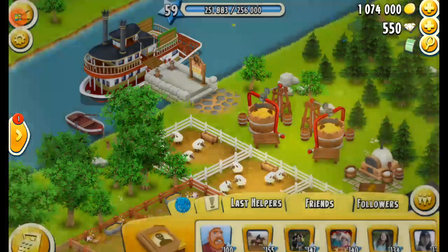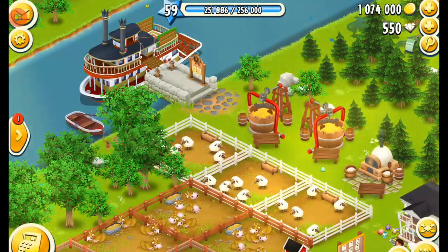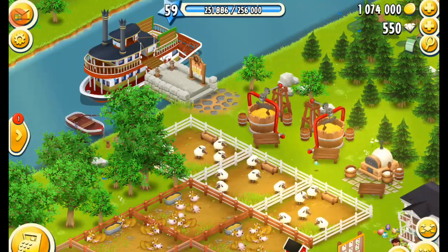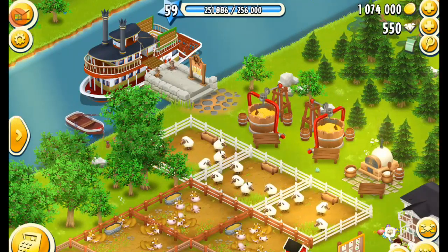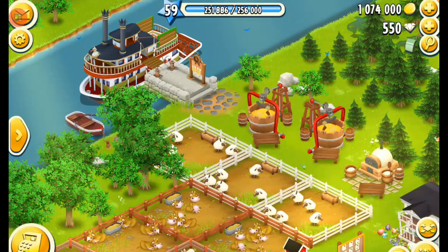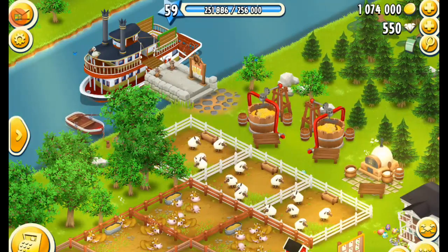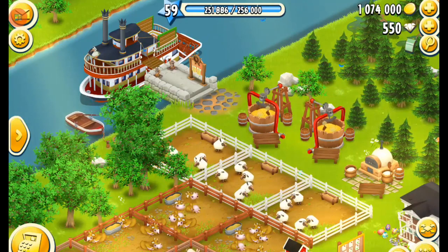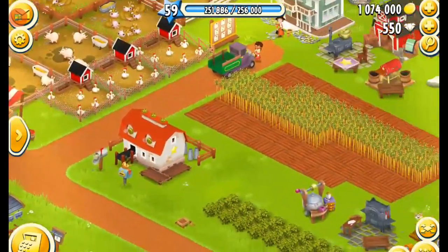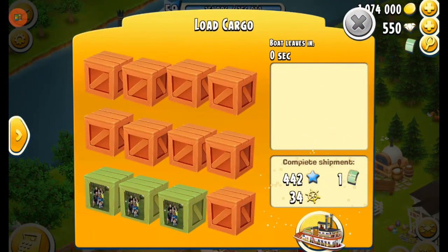I would love it if Supercell would give us a feature where we could put something in our stand — I don't know how they would do it — but maybe mark a special reservation for neighborhood people. My baby farm is not in my neighborhood just because it is a baby farm. I try to just play it to chill out and I don't want to worry about doing 18 tasks, because we are in the championship league on my main farm.